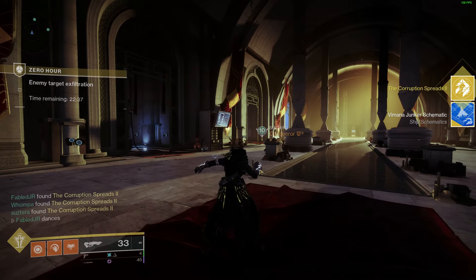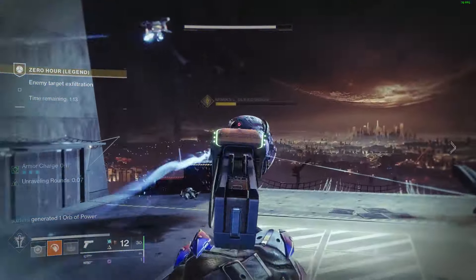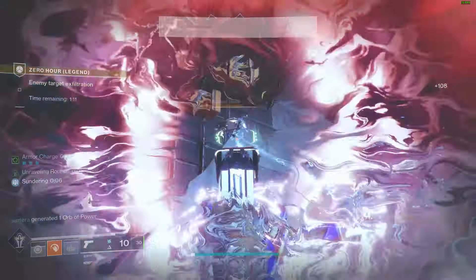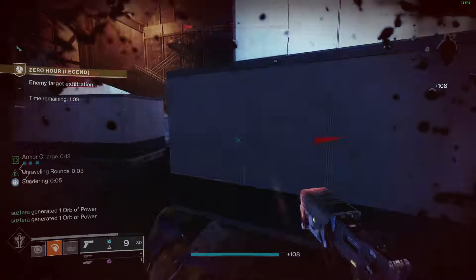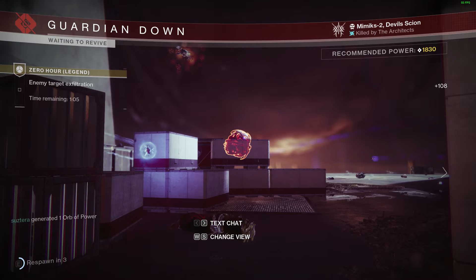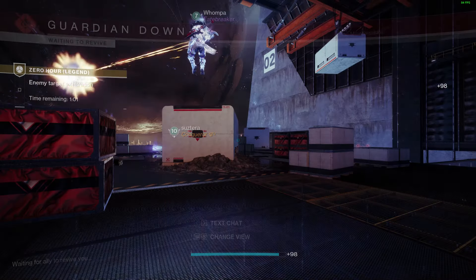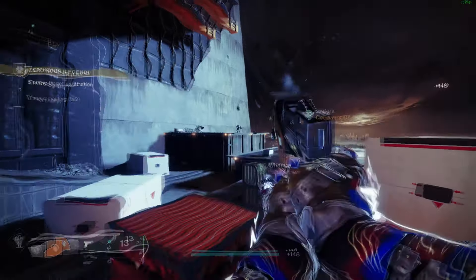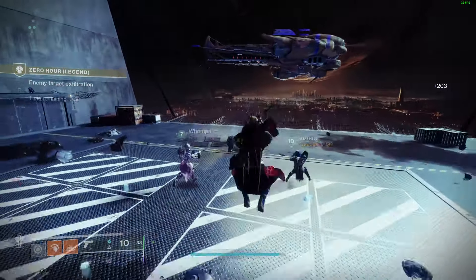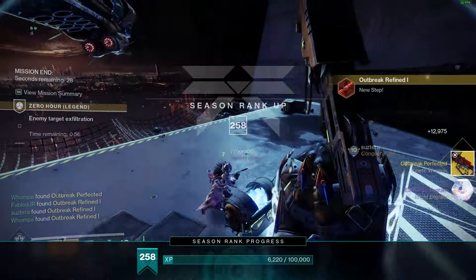After this, just finish out the rest of the mission on legend difficulty. Once you do, the next quest will pop up telling you to go talk to Ada. Turn it in and she will give you the Rapid Hit perk, which is probably one of the best perks you can have on this gun. And that is it for this week — we'll be back next week for the rest of the quests.